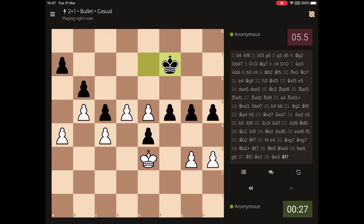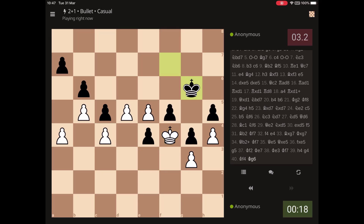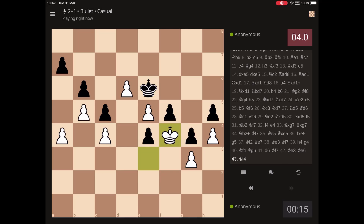How to improve the position? Because he too has a passed pawn. This isn't good — I think it's a draw, unless he runs out of time. Let's make this more complicated for him. Run out of time.